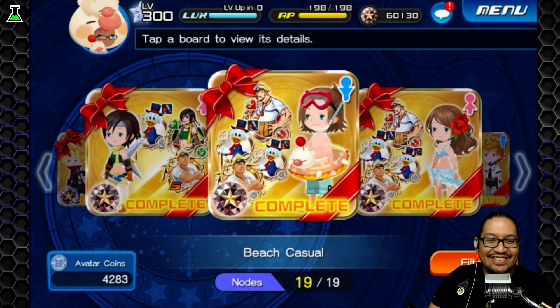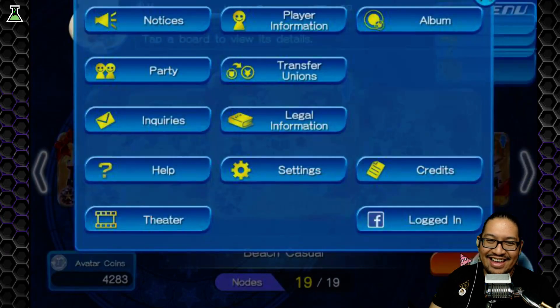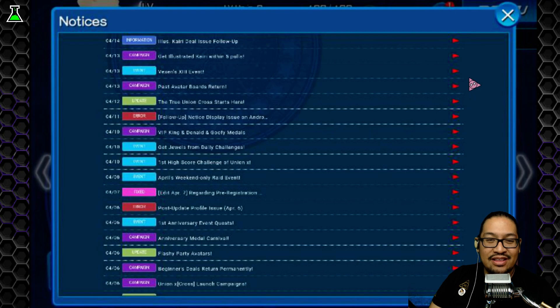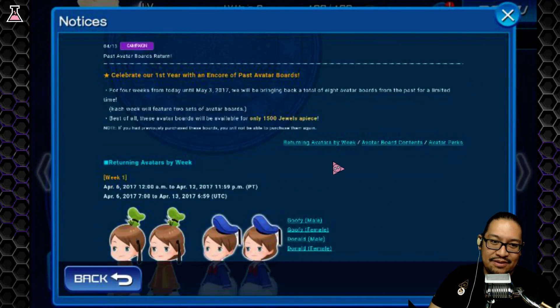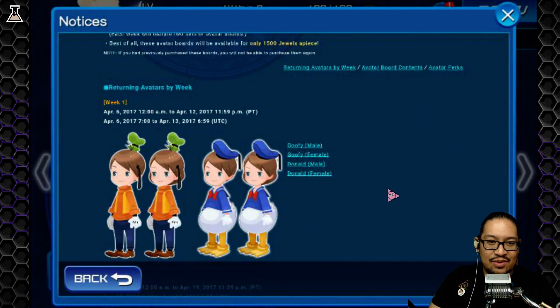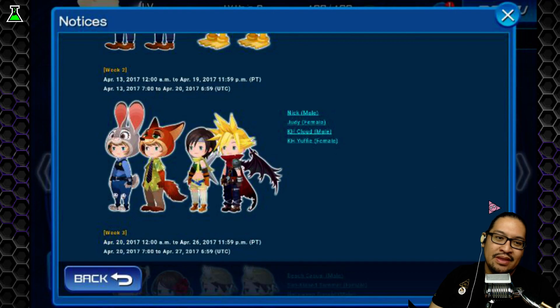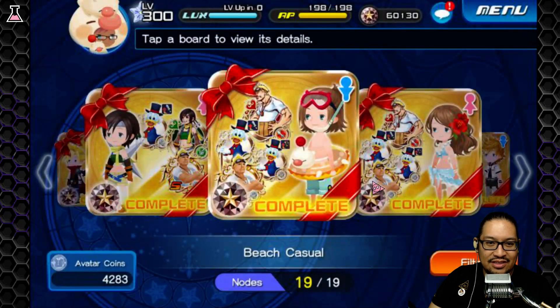Hey guys, DUJ2 here and welcome back to Kingdom Hearts Union Cross. Thank you to everyone in the chat for helping me out. In this video we're going to talk about the current avatar boards available and also the previous ones. Right now we have Nick and Judy available, and also Yuffie and KH Cloud.